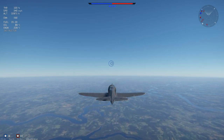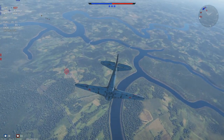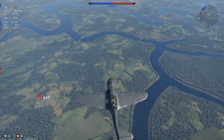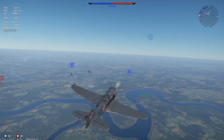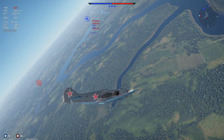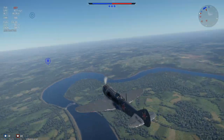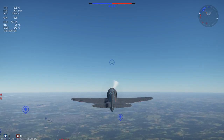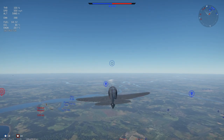Next up: extreme overloads. If I put the La-7 into a dive I'll get around 6G. But if I put it into a steep pull-up, I'll get 11G. In some aircraft — particularly the Spitfire — at around the 8G to 9G mark you'll get an extreme overload warning. This is where your aircraft's wings are unable to take the forces of the turn. It is heavily recommended to stop turning when you see that warning, because your aircraft will eventually rip itself apart. Learning your extreme overloads is very vital.